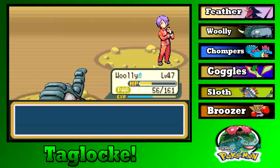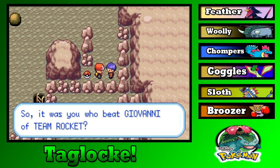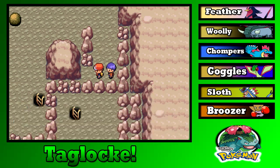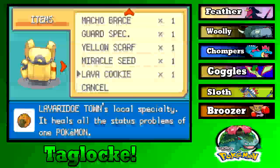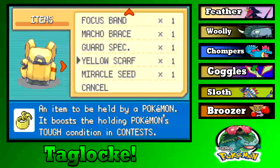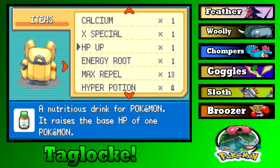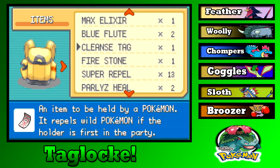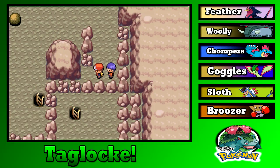I guess I am the child prodigy. 'It was you who beat Giovanni of Team Rocket!' — Well, so did my rival. One Lava Cookie — I'll use that for Woolly right now. Then some Hyper Potions. We are almost out! We don't have anything else do we — oh, those are just Repels. Huh, well that's a problem.